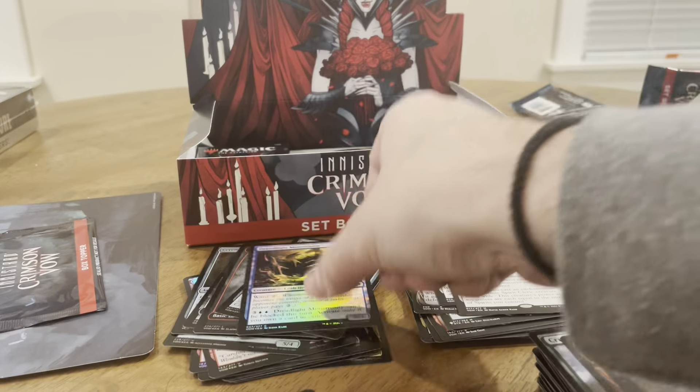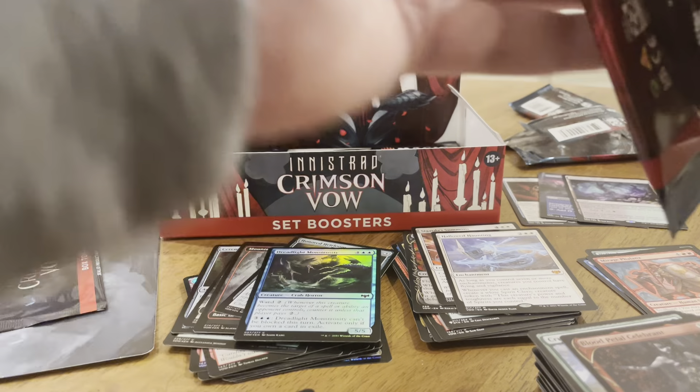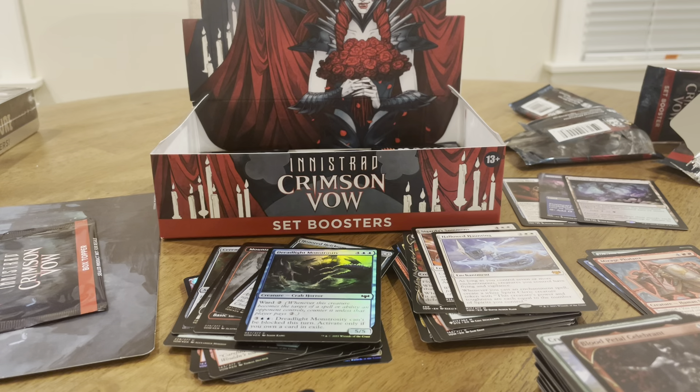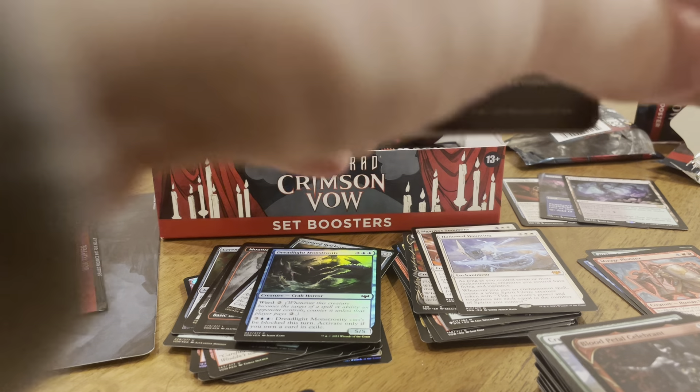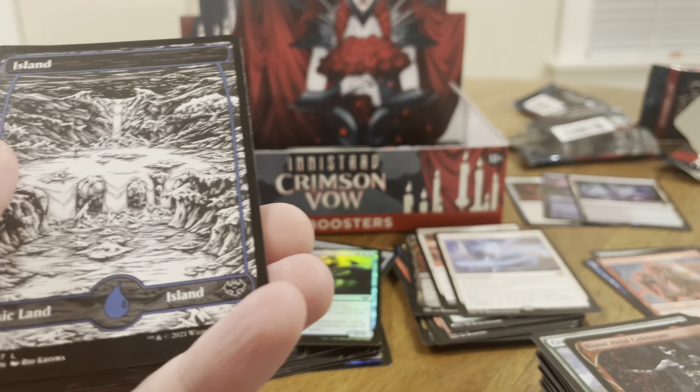Dreadlight Monstrosity is our foil. So — we found Sorin, we found the Wedding Ring.